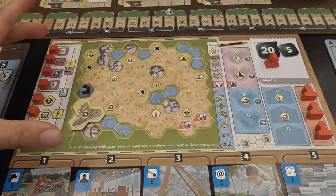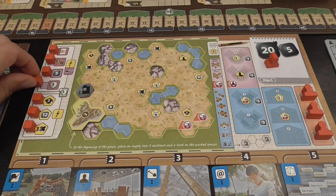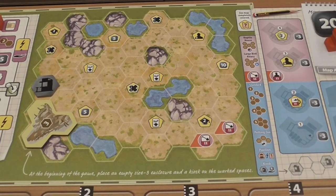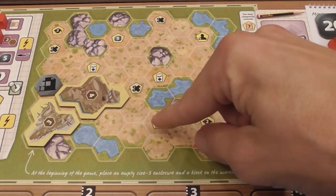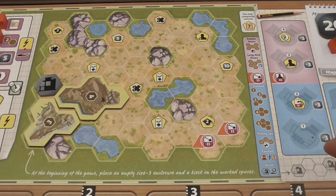Each player has a board representing the map of where they're going to build their zoo. There are different configurations from a beginner's map to more advanced maps, so you have variety. You have cubes representing advantages that you gain when you unlock them. During the game you will spend resources to build enclosures — you start with an enclosure and a building. When you build an enclosure, you cover certain areas and receive the bonus of the yellow icons you cover. You cannot build over rock or water, but several enclosures need to be adjacent to water and/or rock.